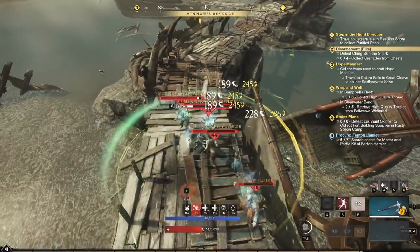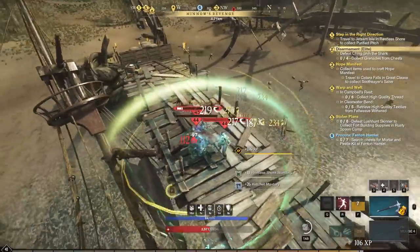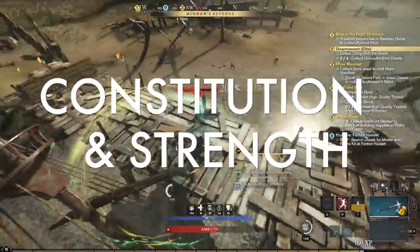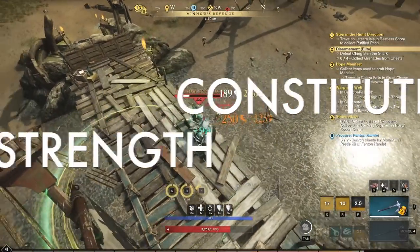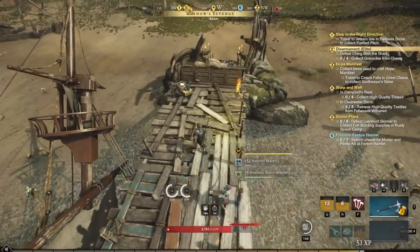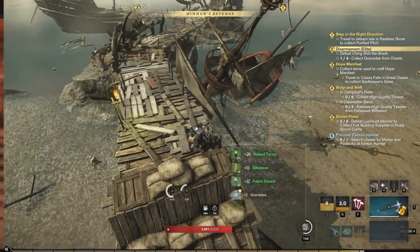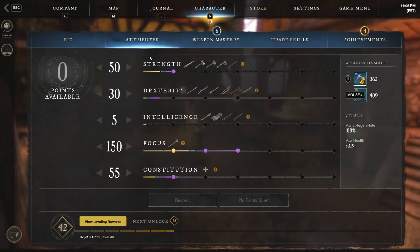In addition to focus, there are several strong passives you'll want from other stats like constitution and strength. I wouldn't invest a ton of points into either one, but you will be on the lookout for gear pieces that give you a bit of strength and a bit of constitution so you can reach those passive milestone bonuses. Let me show the stat sheet so far — we're not fully built out yet but this gives you a good idea of where the build is going. Primary stat is focus and we'll be getting lots of nice perks for this.